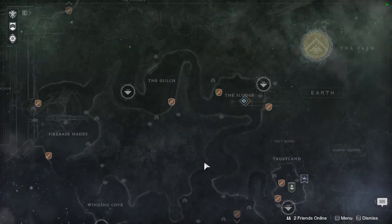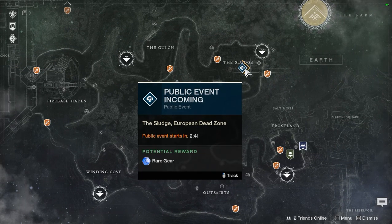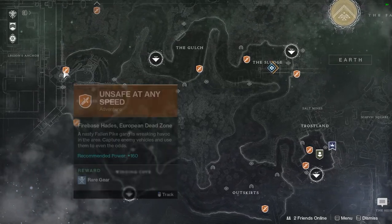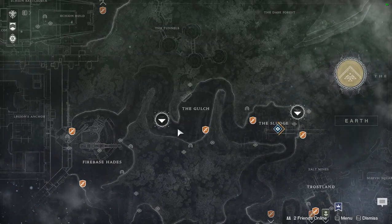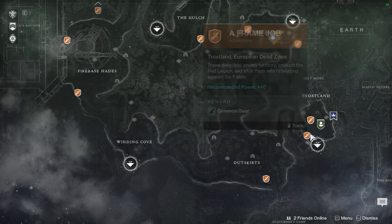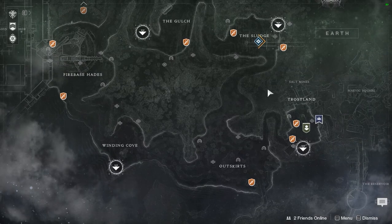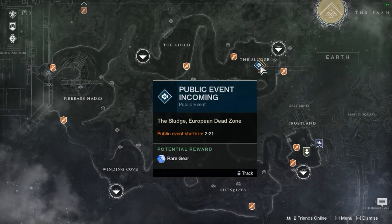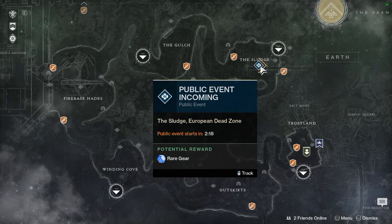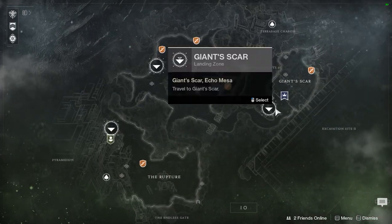it's very simple: right here, public events. Spam public events. You could do patrol missions if you want to, but I don't think the XP is as good. All I did was spam public events - I drove around or fast traveled to the closest public event that was popping. As you can see, it tells you when it will start, like two minutes 13 seconds, so whichever one was going on I would jump to it and do it.